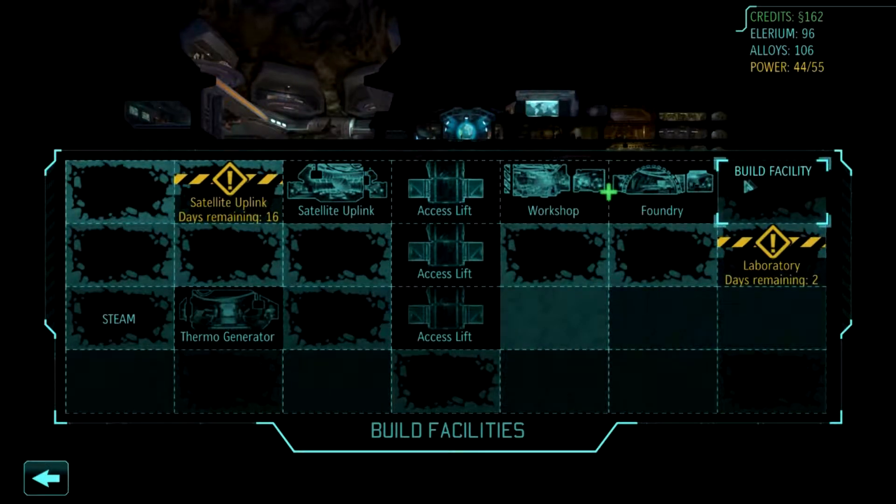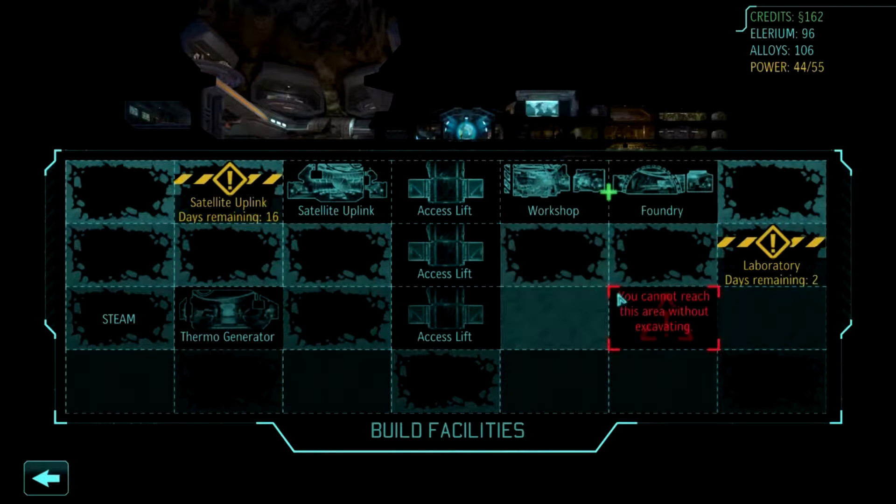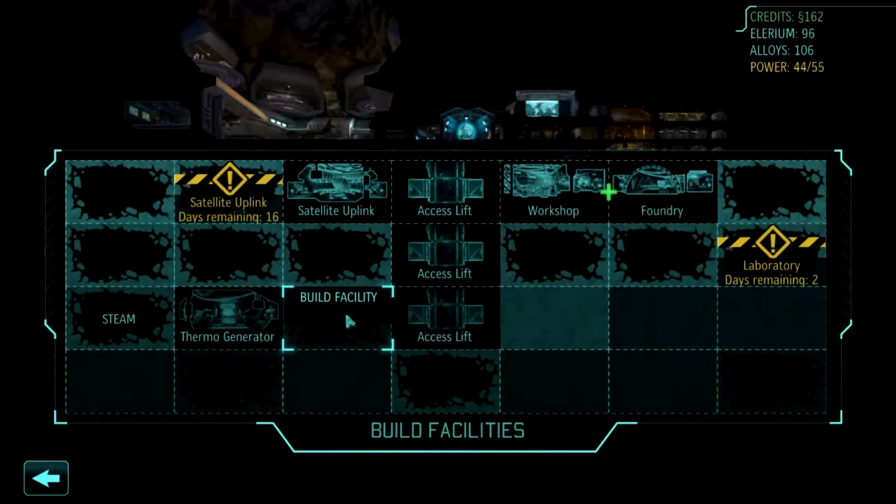I'd actually recommend here, because I was going to say originally have the workshops in a line and then one there, but if we have them in a cube there's actually more adjacency bonuses. Why not put them over on the left-hand side between the thermal generator and the lift? Because what's going to go there? Actually, yeah, that's a very good point.